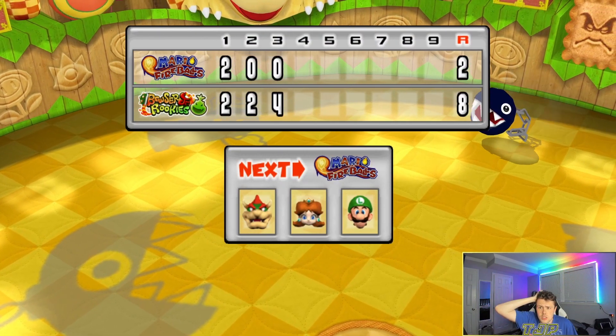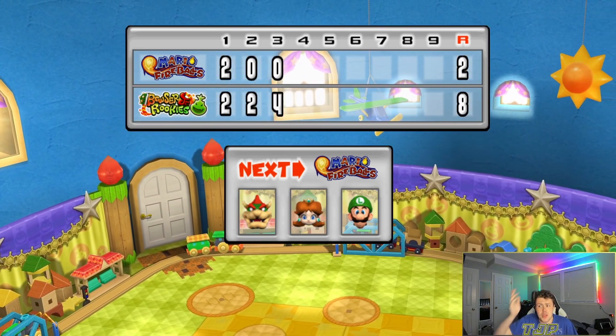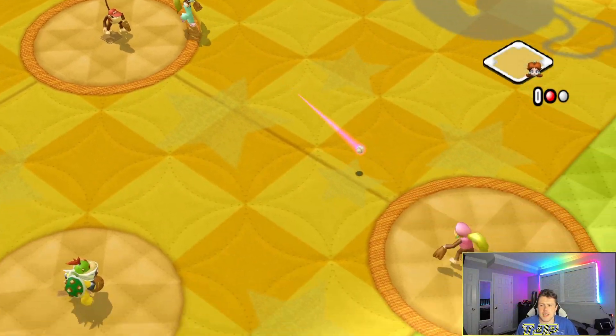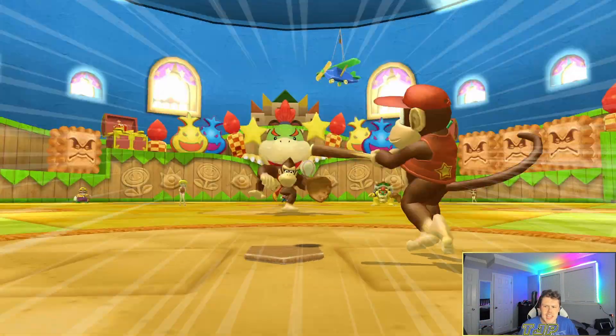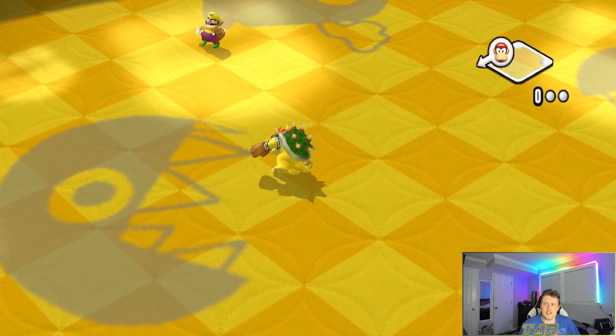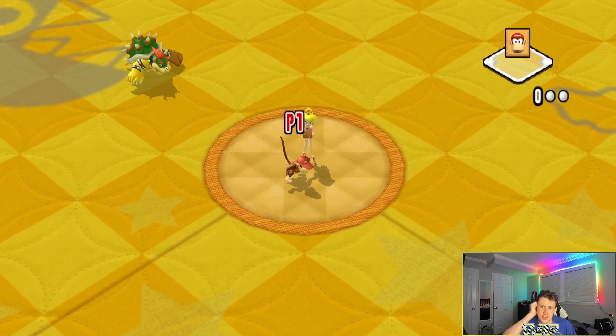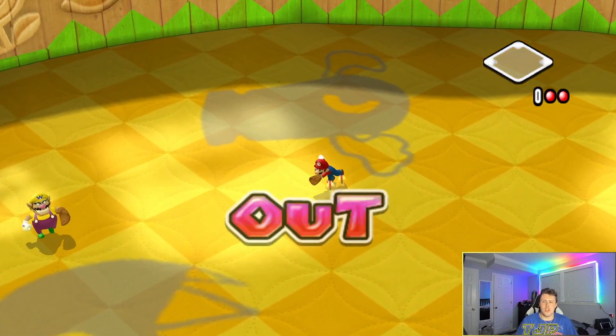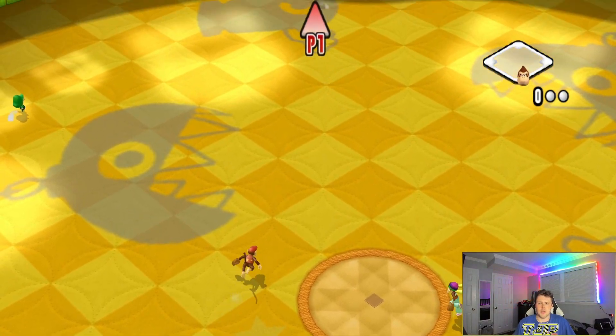We're up by six but only have one home run — three more chances to worry about that. Bowser Jr throws a great pitch! Tiny makes a nice catch. We still need stolen bases from a few players — Baby Luigi and Tiny Kong I know need one. Diddy Kong hits one to straightaway center again. We keep hitting the ball right to center field — it's becoming a running gag.